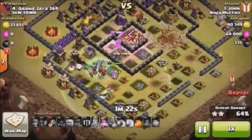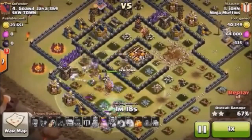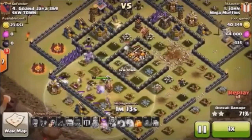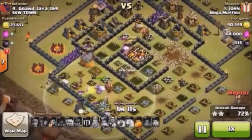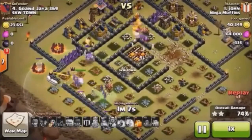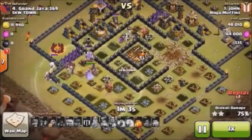We still have the Archer Queen's ability left. She's going to walk around — going after a Gold Storage across the map, for whatever reason, to be honest.